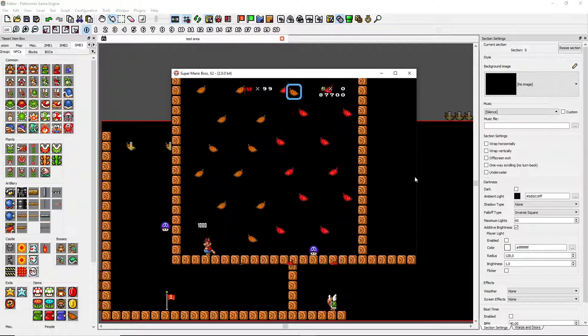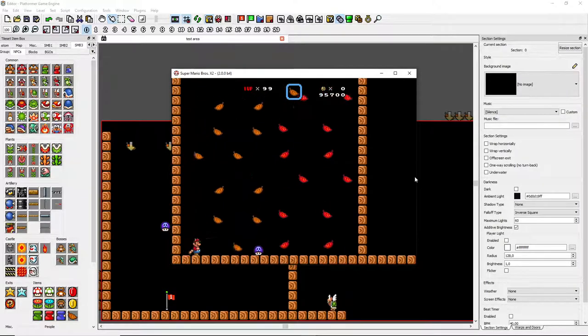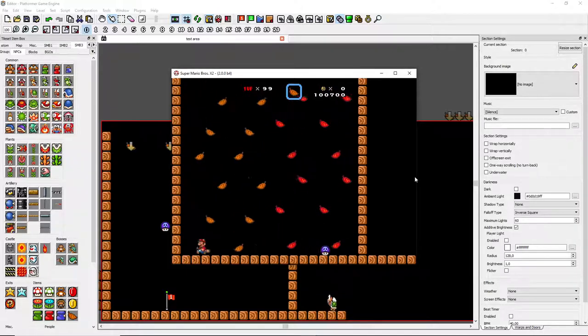One difference you might notice is that the red leaf is a bit delayed from the brown leaf. I would like to fix that, but I don't know how to go about it. I'm also gonna make a green leaf, and maybe a yellow leaf.